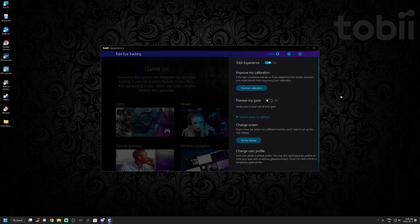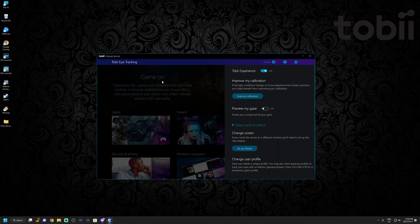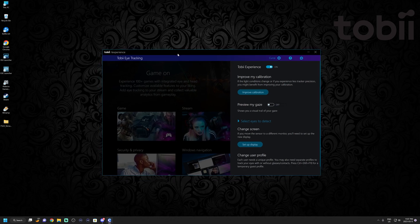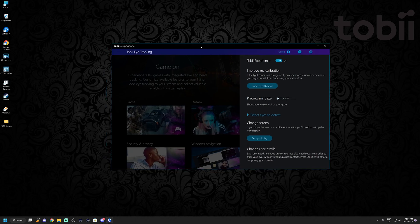So first of all, I plugged in the Tobii EyeTracker and it did not auto-detect or start doing anything. I had to go to the Microsoft Store and install the Tobii Experience, but the Microsoft Store would not download it. So I went to the Tobii website and downloaded the Tobii Game Hub and Tobii Ghost, which wouldn't work until the Tobii Experience was installed. After several failed attempts the Tobii Experience software did finally download, and I installed the drivers manually afterwards.